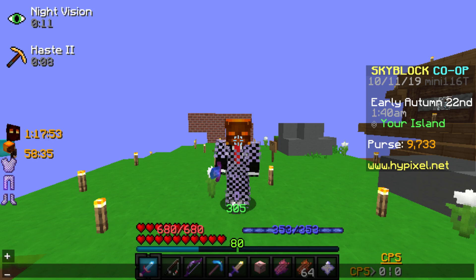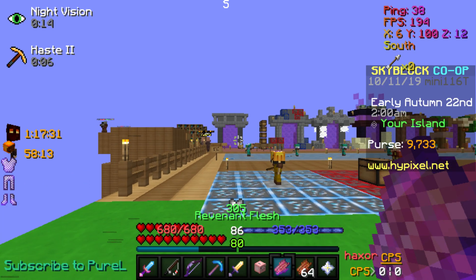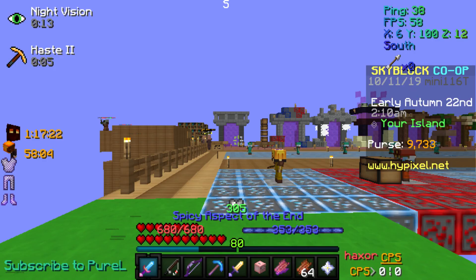So they added a few new things here. They said, let us have some fun before some big update they're doing. Basically they added this slayer system where you kill zombies and once you kill enough zombies you fight some boss, and then when you kill it you get stuff like Revenant flesh.